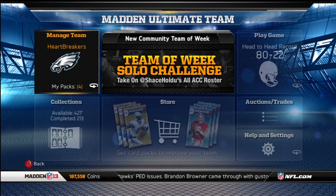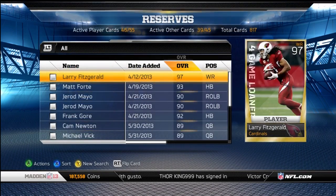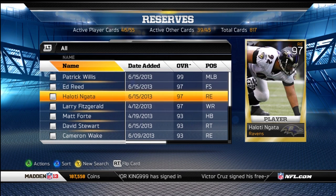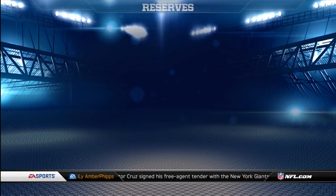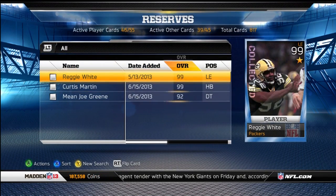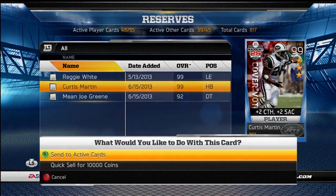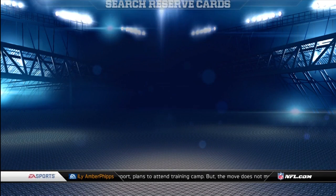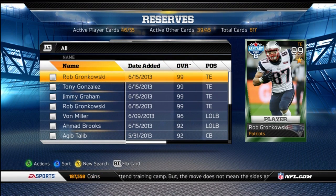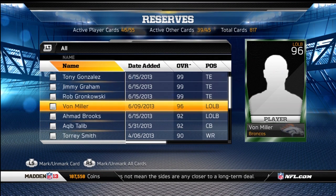Cards like the Jacoby Jones, that Justin Blackman, the Lardarius Webb. Let me go to my reserves and show you guys what I pulled. I pulled a couple rare golds: Patrick Willis, Ed Reed, Holodi Nada, and a TJ Ratliff — though that's not really helpful since that collection's already done. I pulled 12 one-star legends which I discarded. Also pulled Curtis Martin and Mean Joe Green 92. In fantasies, I pulled Rob Gronkowski, midseason Tony Gonzalez, fantasy Jimmy Graham, and another fantasy Rob Gronkowski.